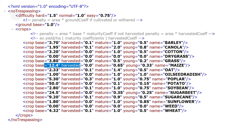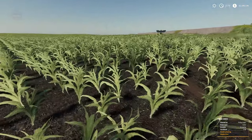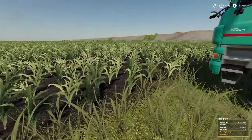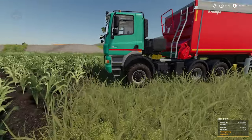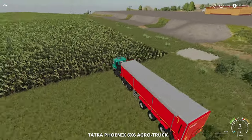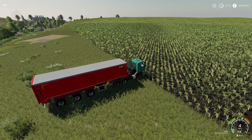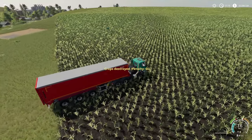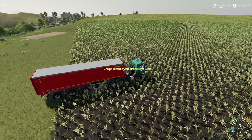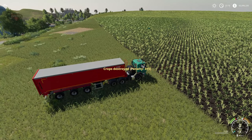Now let's see this thing in action. I've got a young field of corn here owned by Sir Philip Elder — not owned by me. Got a Tatra with a big trailer. Let's drive through the field and destroy some crops. You can see crops destroyed, and then we have a penalty. We're racking up the penalty, and if we look at our money at the top, it's going to be going down also.